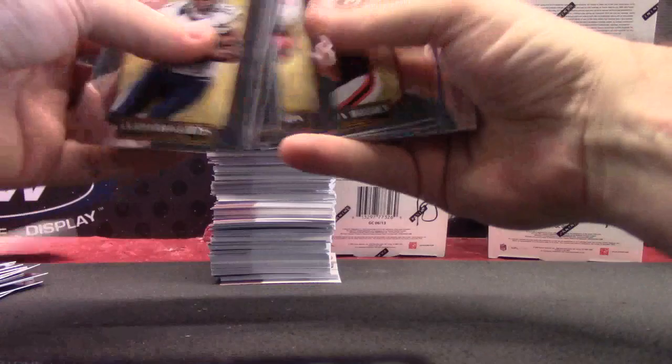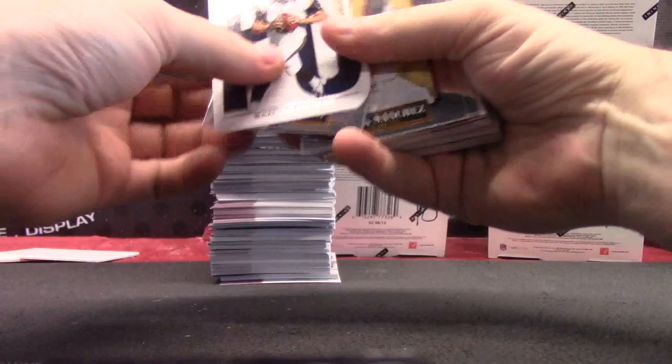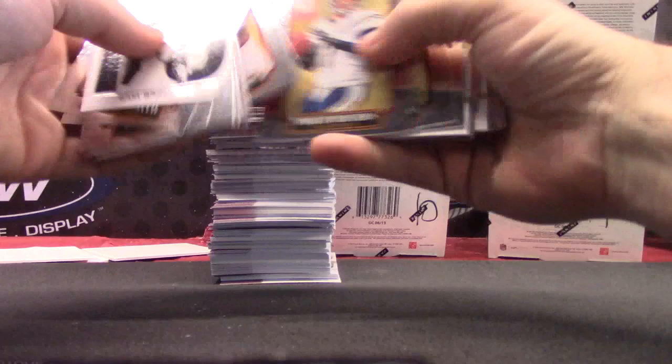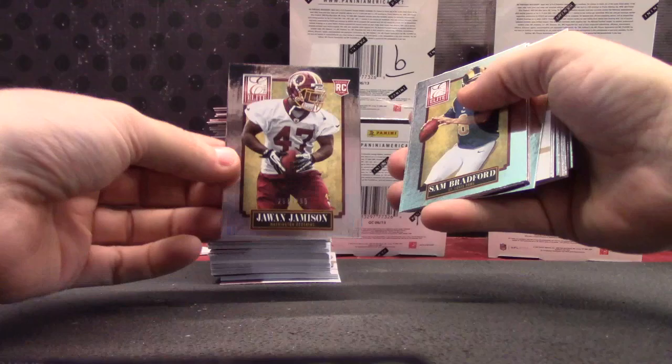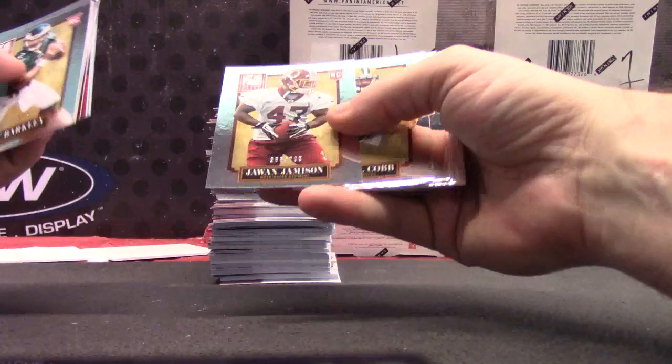Kaepernick number 2, 93 — blue die cut. And Sam Bradford PC card. Base. Jawan Jameson. I guess all the rookies in this one are turned backwards. Matt Barkley $6.99. Jawan Jameson was $7.99 — there's Jawan with a Panini chip, $7.99. You got two of them. Landry Jones.